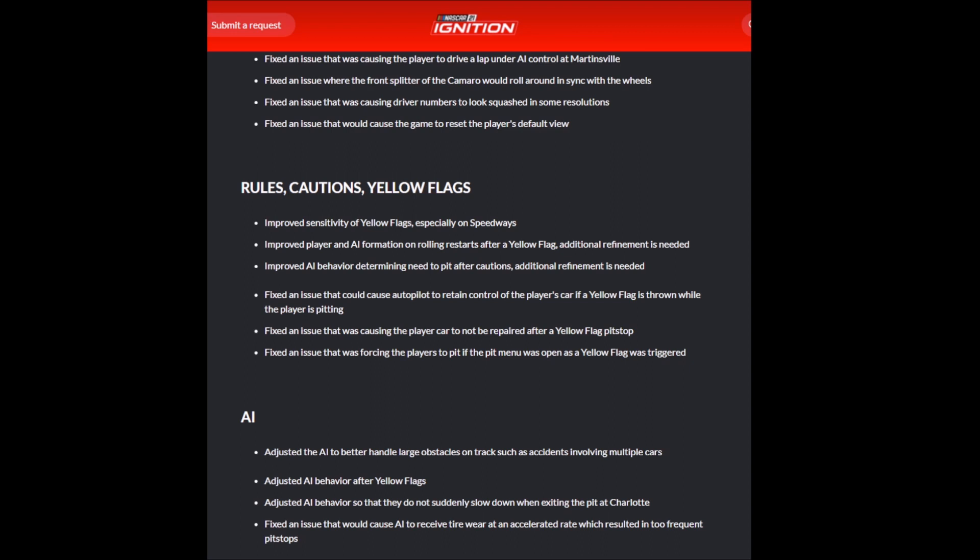This particular patch is what I'm considering the beginning of the process, and it really addressed several things that needed to be, including the yellow flag. Moving down through this first section — rules, cautions, and yellow flags — this was a huge issue, something we've seen here on the channel in our own gameplay. First, the sensitivity of the yellow flags: sometimes you can have huge crashes and no cautions whatsoever, other times cautions are thrown and it's not clear why. Hopefully this sensitivity issue has been addressed. Also improved is the player and AI formation on rolling starts after the yellow flag, where previously it would become demolition derby as you took the green once again.